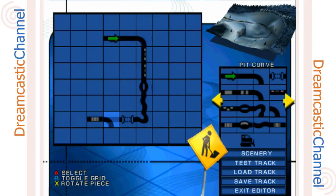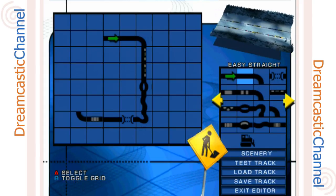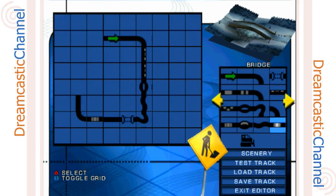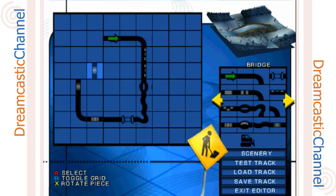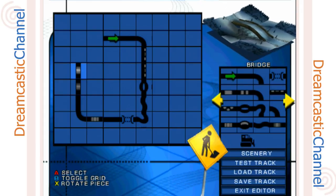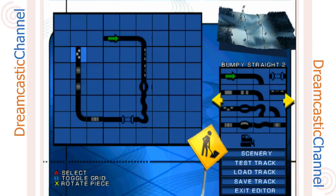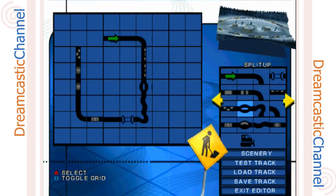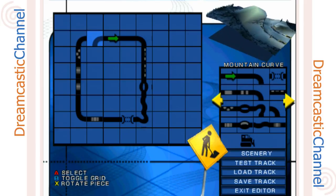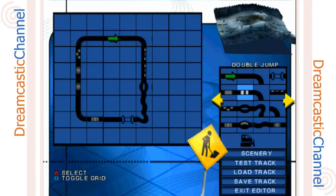We're gonna come back around — a pit curve, that sounds good, and an easy straight after that. Then I think we want a bridge — actually, a bridge sounds nice. Two bridges, why not — the more bridges the merrier! Then a bumpy straight right after the bridge, a mountain curve, back to an easy straight, and then the finish line. Looks good to me — let's try this out.